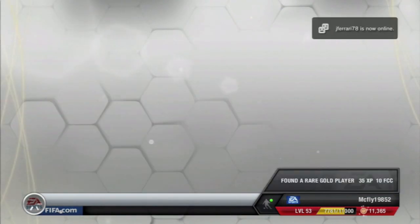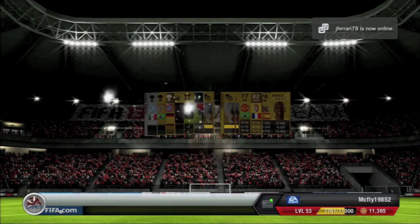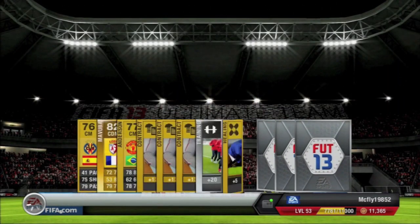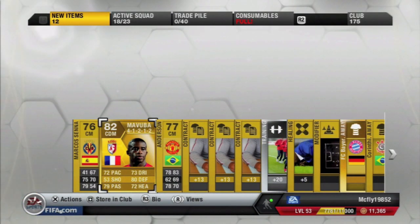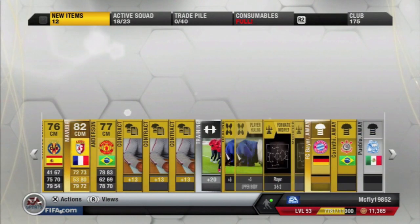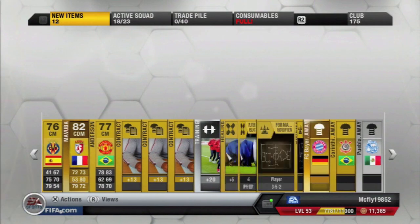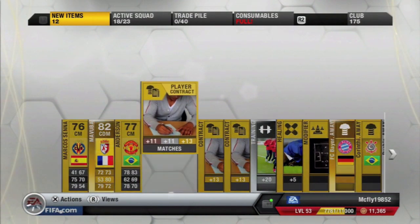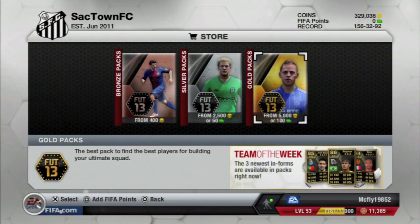Hopefully we get something better here. We got a Mavuba in a 4-1-2-1-2, so that's not too bad. Looks like we also got an Anderson and an FC Bayern kit. It wasn't the worst pack — that's a pretty decent pack, and I'm sure somebody will want something in there.